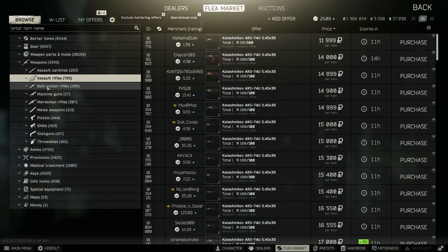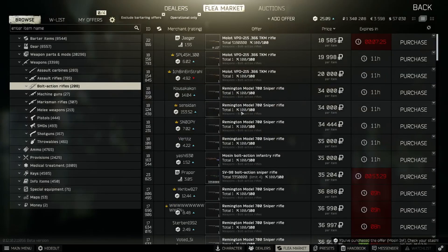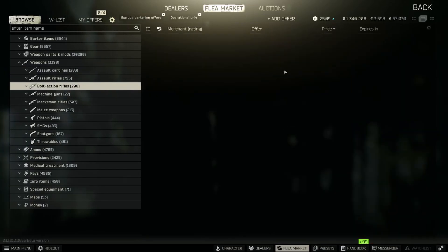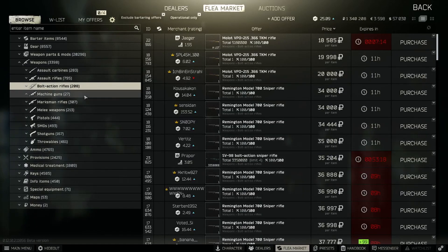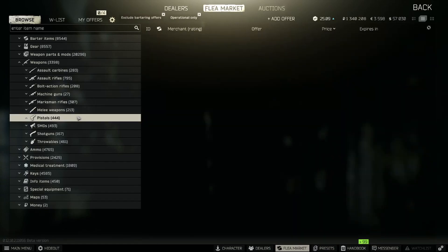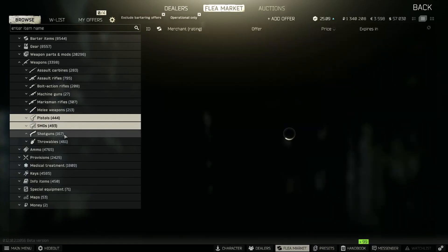That was tempting for sure. Look at that - a Mosin coming to us with a Brahmin scope on it, just coming to me today. We got a lot of snipes already - I'm actually really satisfied with the amount of stuff we already got. Kind of crazy - we've made a lot already.